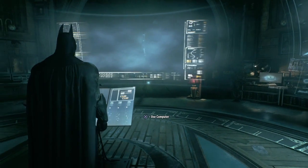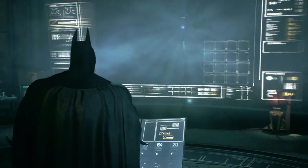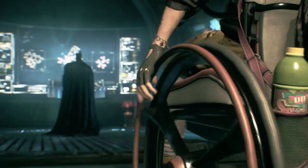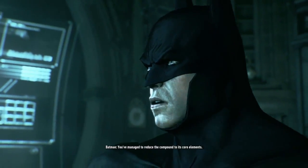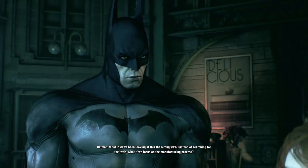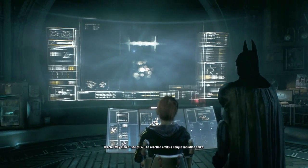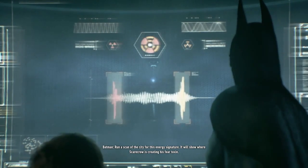On this level we're gonna be using computers. The cape is made out of silk or something. They managed to reduce the compound - it's coming, but there's nothing in there that we can trace. Instead of searching for the toxin, what if we focus on the manufacturing process? This reaction emits a unique radiation - run a scan of the city for this energy signature and it will show where Scarecrow is creating the fear toxin.